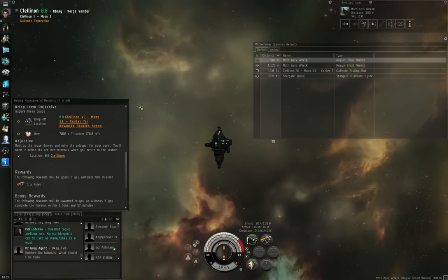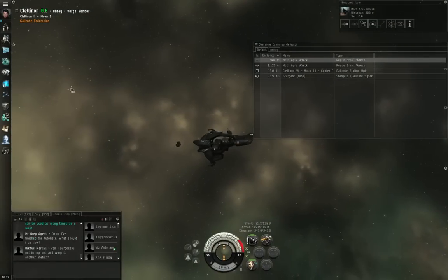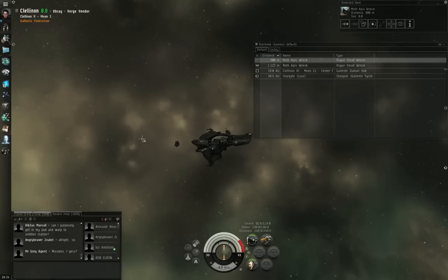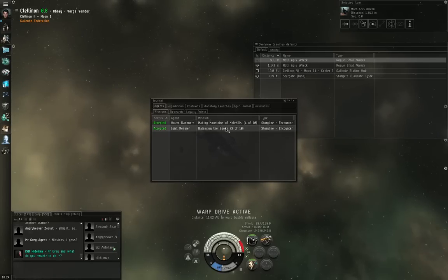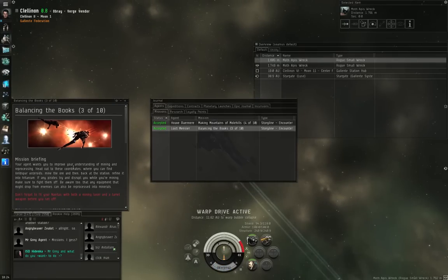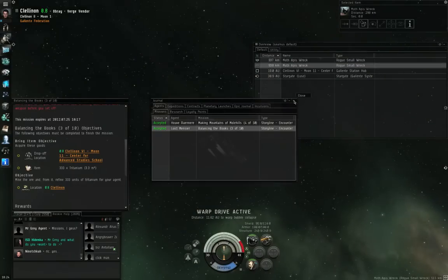I'm not sticking around here — right-click empty space, Balancing the Books 3 of 10, Encounter Dead Space, Warp to Location. Go to the journal, double-click Balancing the Books to open the mission briefing, drag it over, scroll down, and close the journal.